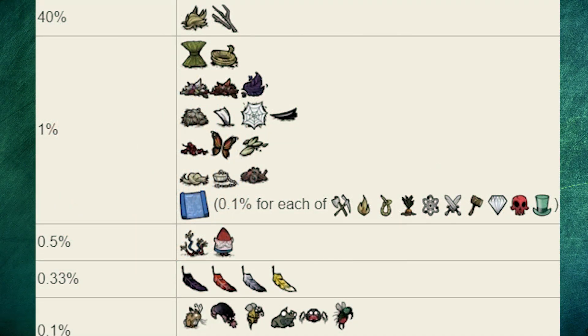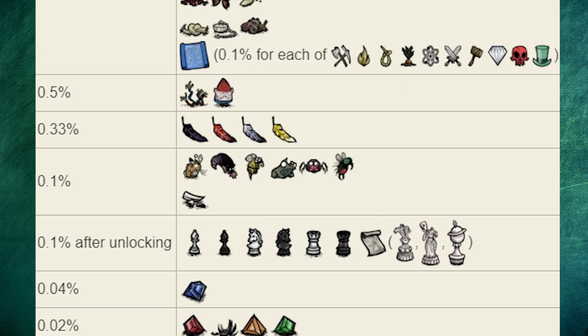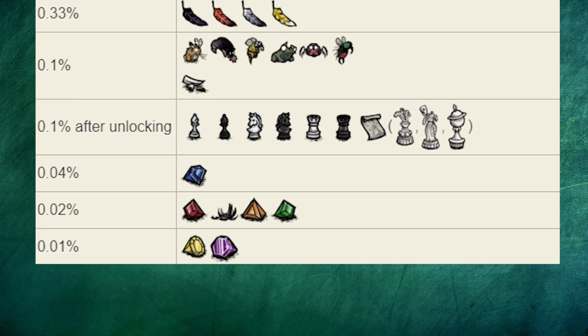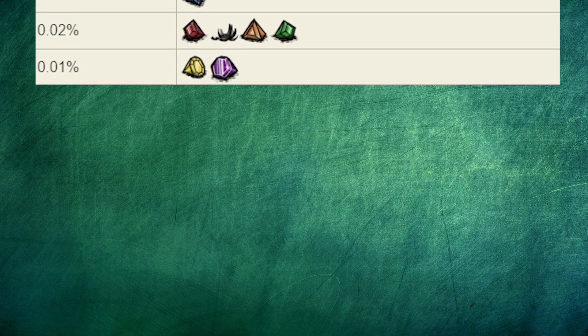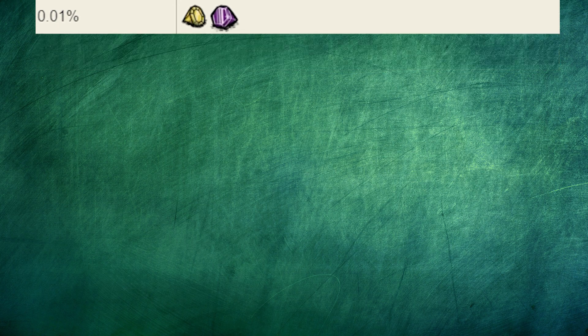They have a 40% chance for grass and twigs, a 1% chance for certain items — with the most important ones being gears and food items — a 0.5% chance for trinkets, a 0.33% chance for each feather, a 0.1% chance for creatures and bone shards, a 0.1% chance for statue recipes after they've already been unlocked, a 0.04% chance for a blue gem, a 0.02% chance for certain gems and beard hair, and a 0.01% chance for yellow and purple gems.